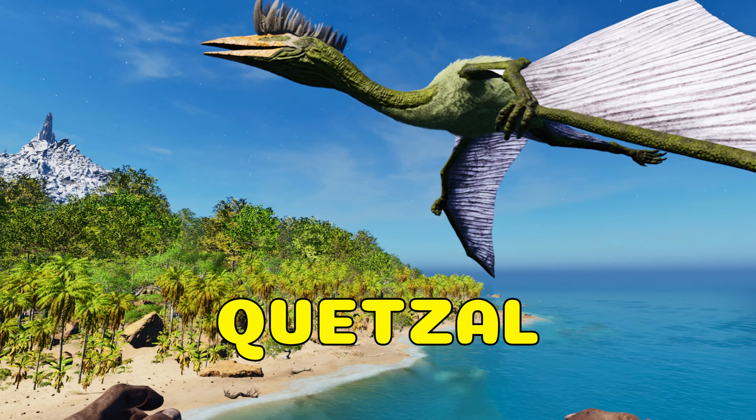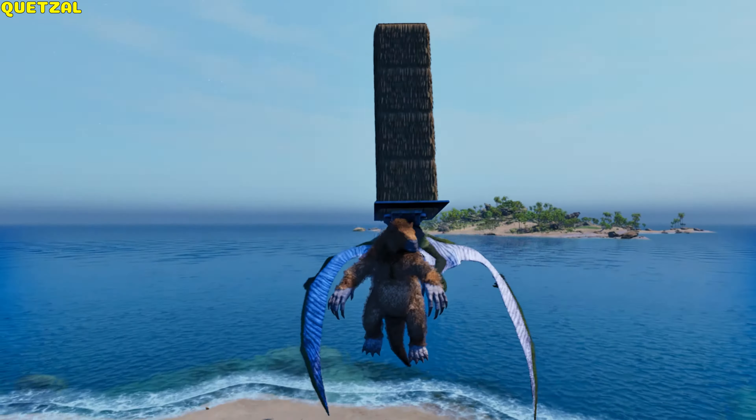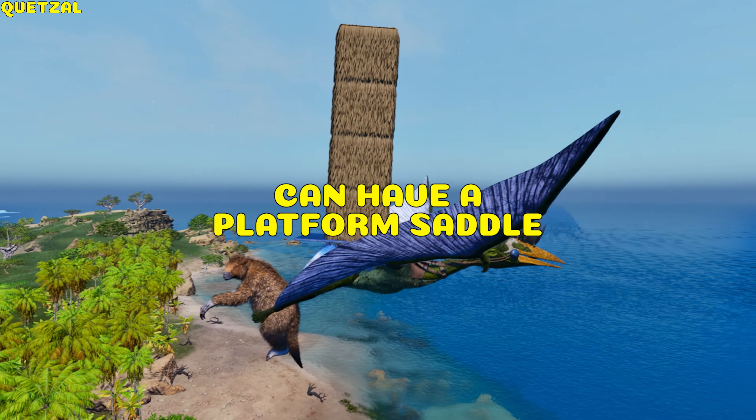Quetzal. It can peck and grab medium to large creatures with its claws, and can also have a platform saddle.